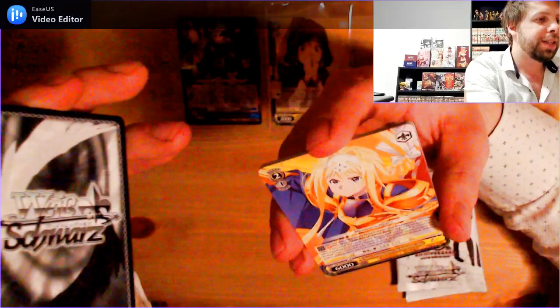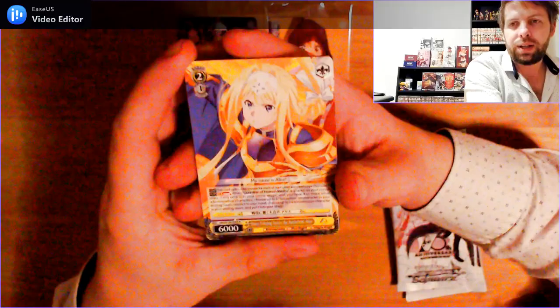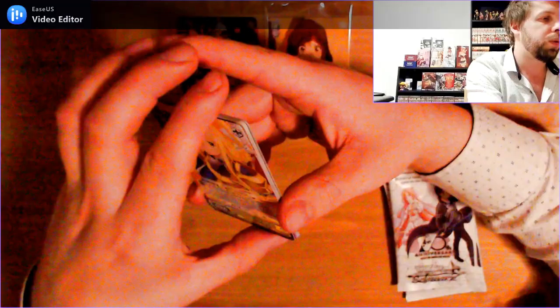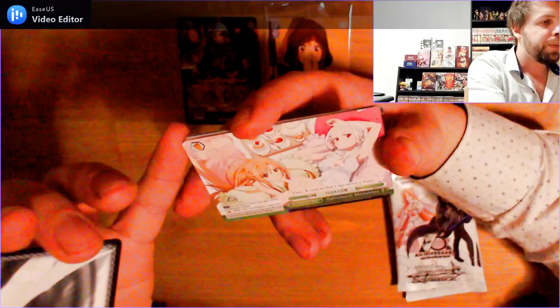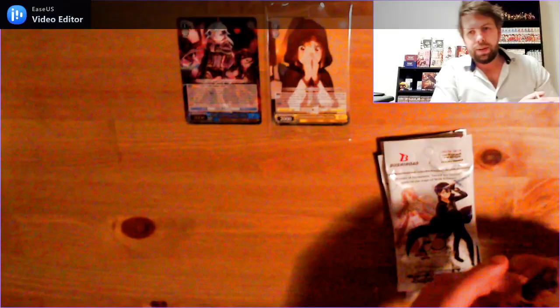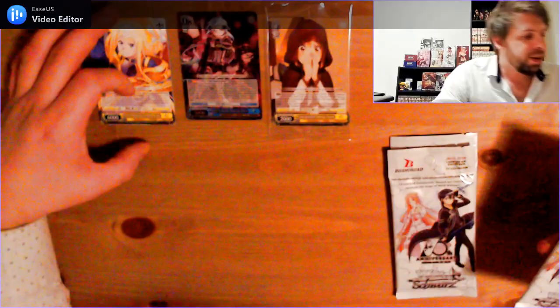And for a rare in the set — I love the colour in this one. Level 2, 1 cost, 6000 power rare: Sharp Echoing Across the Battlefield, Alice. Very nice, very cool. And the climax card: Afternal Memories. It's a nice cute one. Alrighty, so that's pack number 1 — we've hit a bonus slot, which is great. Let's try to hit a few more.